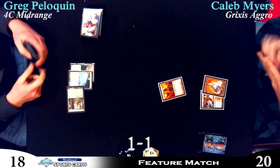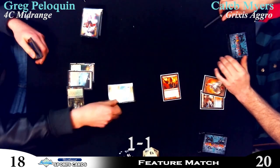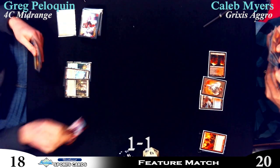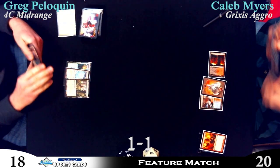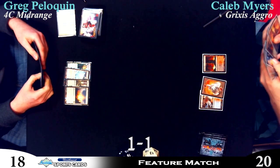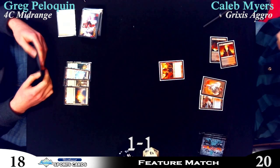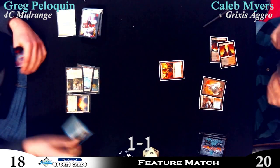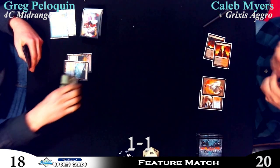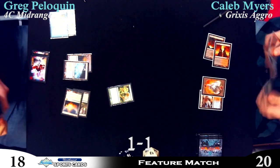I probably would have put that into play tapped, just in case he taps out for something unusual — maybe he plays a Jace there, and you'd want to Syncopate that. So I see why the Azorius Charm happened — just time-walk yourself, because you had to Dissipate to get rid of it. He has enough to Syncopate a Thragtusk or something. But Greg is in a Farseek, because I don't think he had his fifth land. Greg is sniffing that out — he sees the Steam Vents, he sees the mountains, and all Caleb did was replay the Ash Zealot.